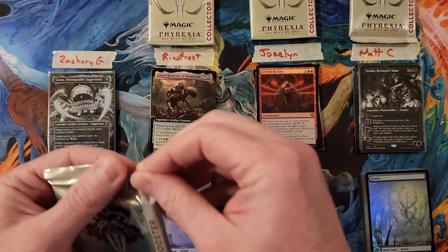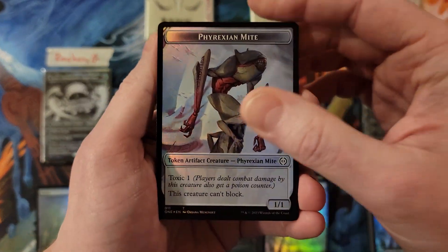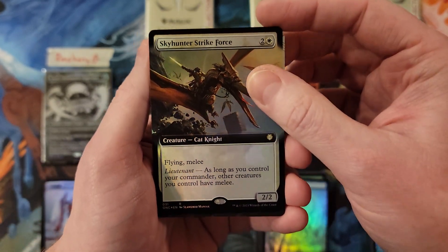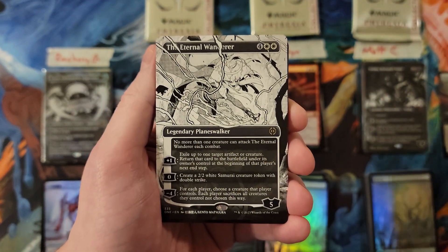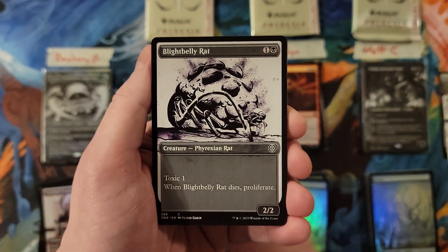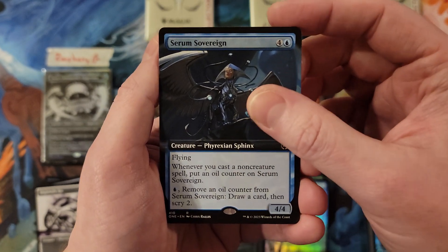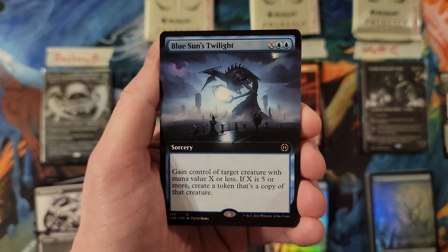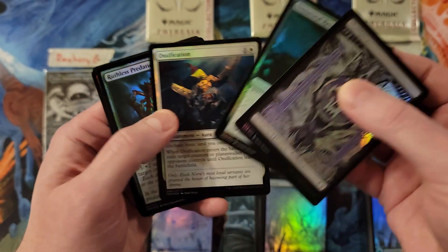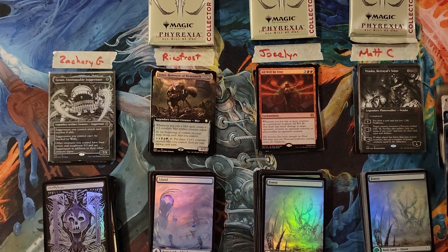Zachary, last pack. Got a Phyrexian Mite. The Strike Force - never a card I'm looking to see, that is a 3. Eternal Wanderer though, that's better - so you're at a 9 so far. Fisher in the Step, Scamp, Rat, Serum Sovereign - okay so you're at a 14. Blue Sun's Twilight, you're at a 16, and Mine Splice Apparatus for a 20. That's a big 55 - we'll see if that is enough.